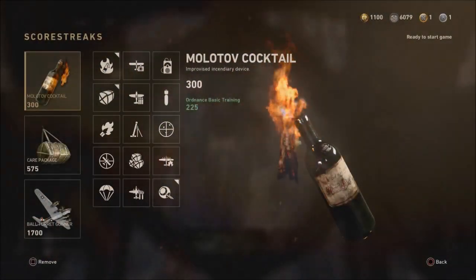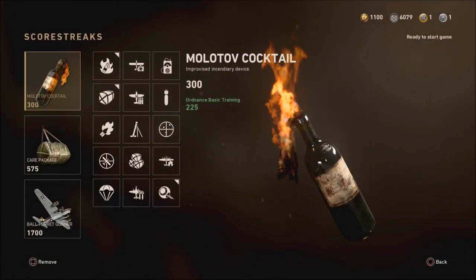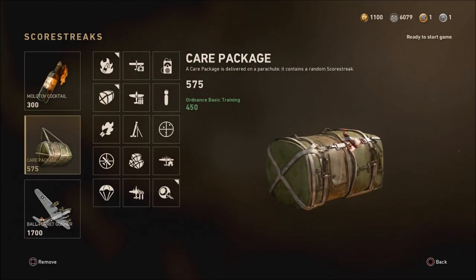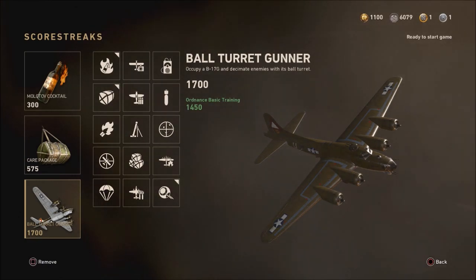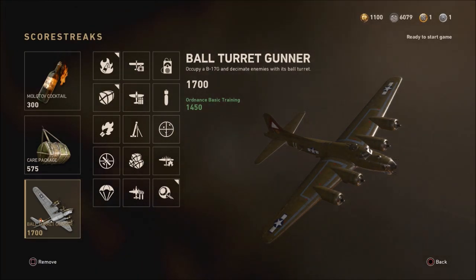Let me just show you guys how to do this. For this glitch, you will need to have the Molotov Cocktail as your first score streak, and your second score streak needs to be the care package. Those are the only score streaks you need for this glitch, and your third can be anything you want, whether it be paratroopers or the ball turret gunner. That third score streak is the one you're actually going to be instantly unlocking.